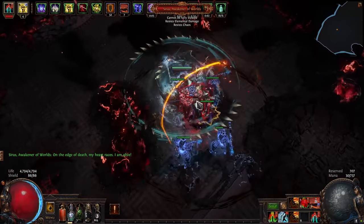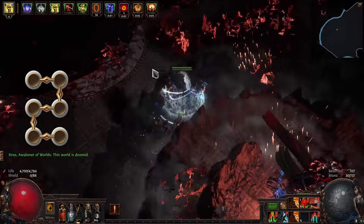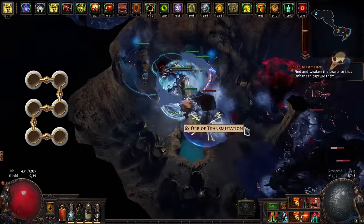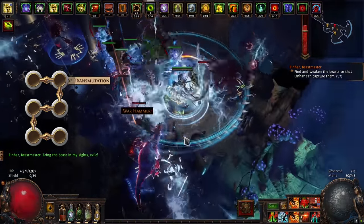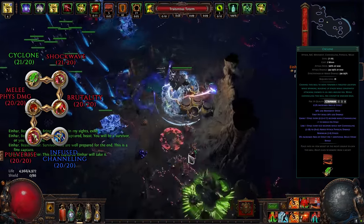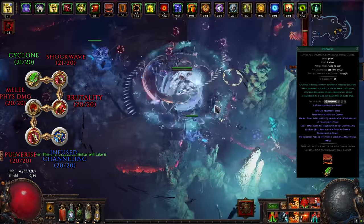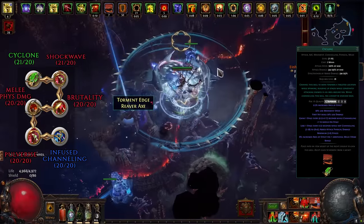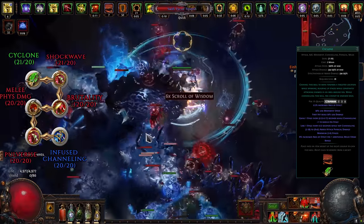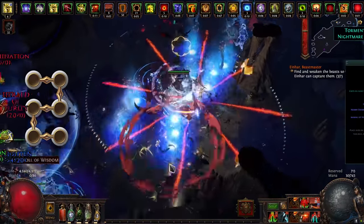Now let's cover gems and links. The numbers listed represent level and quality — some gems are kept below max intentionally, and if quality is useless for this build it's listed as 0. For the 6-link main setup, gems are listed in order of importance, so drop the last one if you only have a 5-link. The main skill is Cyclone linked with Shockwave, Brutality, Melee Physical Damage, Pulverize, and Infused Channeling — socketed in your body armour. Both Cyclone and Shockwave greatly benefit from being level 21, and you should also aim for Awakened Brutality and Awakened Melee Physical Damage, especially at level 5.